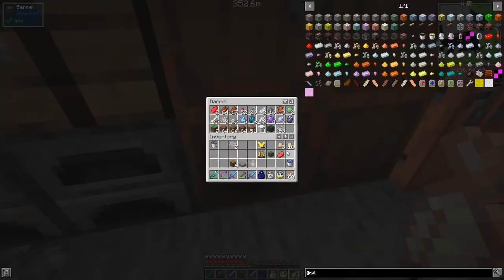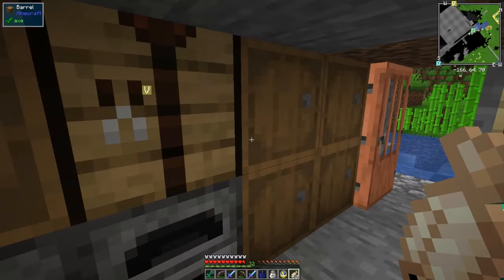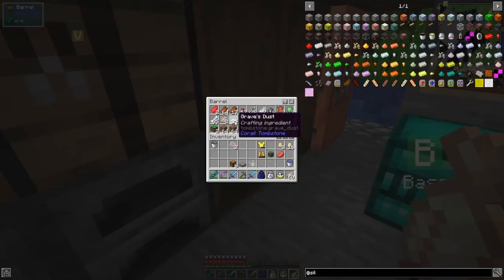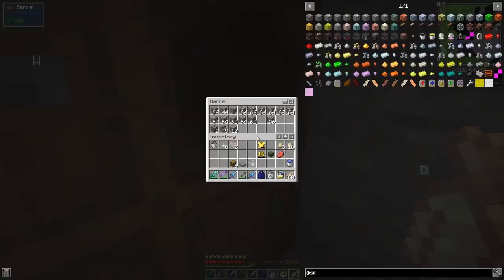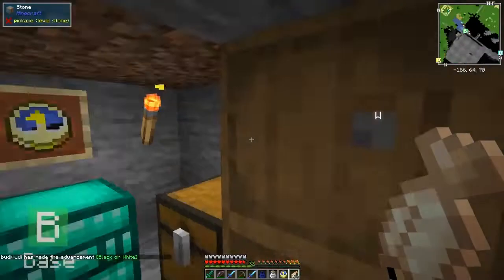I did get a zombie head from one of the mobs - the zombie head has a use. We need to make a gravestone. To make a gravestone we need some gravestone powders - I think we need about four - plus stones. We'll make eight of those. We need some stone and just combine them together. We should get this black marble - and I got an achievement: Black and White!